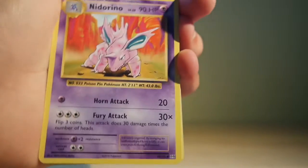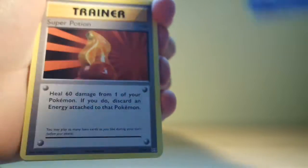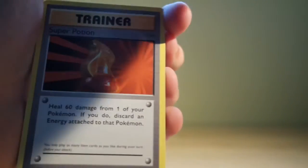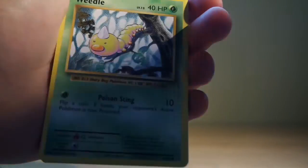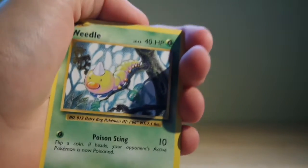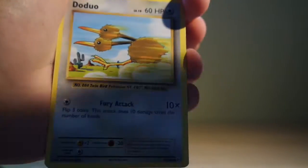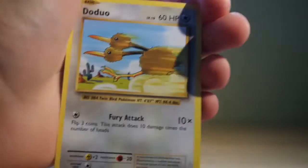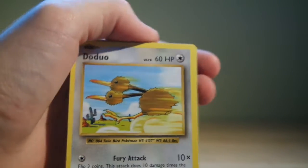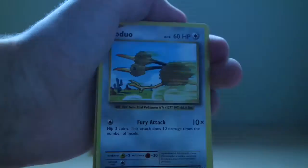We have a Nidorino with Horn Attack and Fury Attack, we have a Super Potion, we have a Machop — as we've already seen — we have a Weedle, which is actually one of the first cards I ever got myself, and we have a Doduo. Sorry if the light is a bit off.